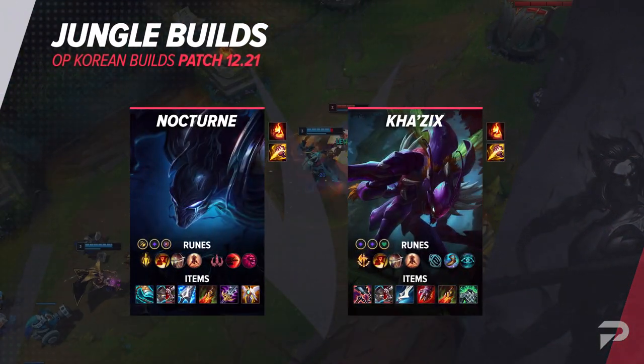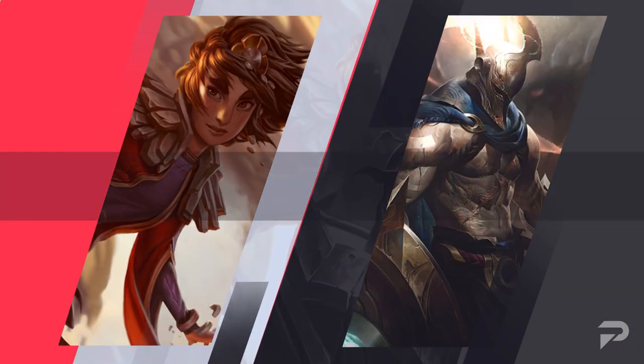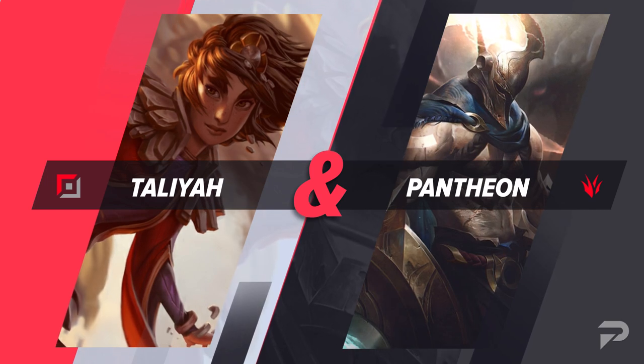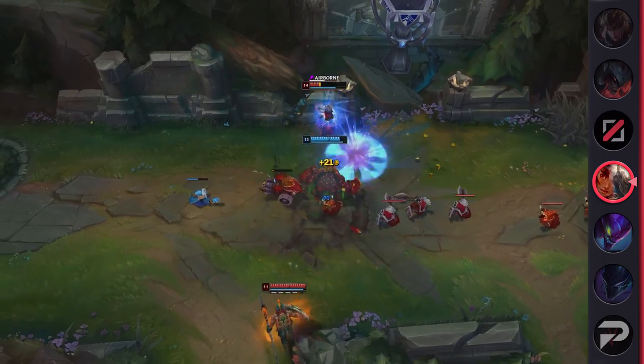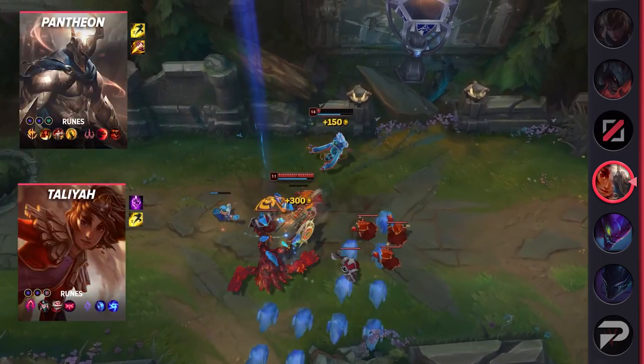Moving forward, we have mid lane builds to run through, beginning with a jungle and mid lane combo. The combo we're featuring is Taliyah and Pantheon. Pantheon's stun sets up Taliyah perfectly for a CC chain as well as some insane burst damage — whoever Taliyah is laning against is in for a bad time, as they'll have to give up plenty of farm and pressure just because of the threat a Pantheon gank creates.